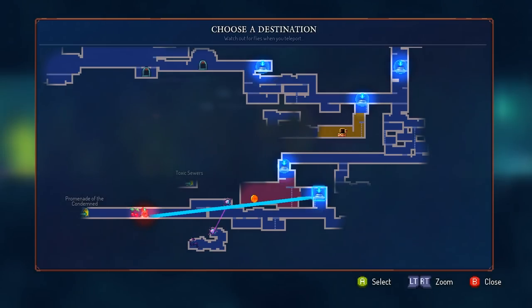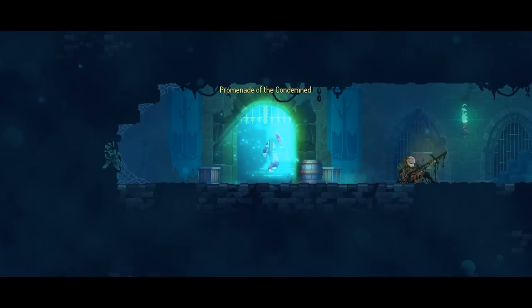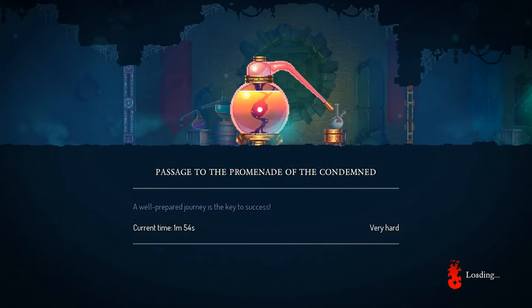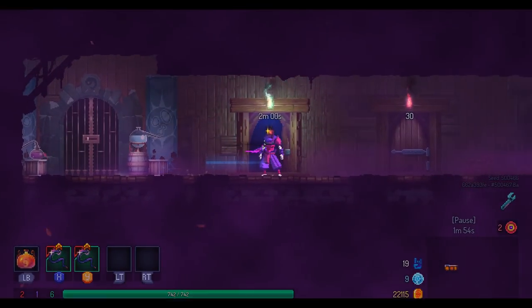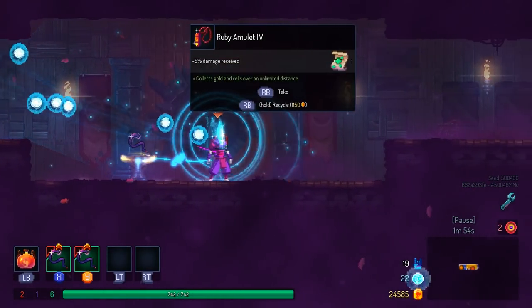Maybe I should just run directly into the Promenade right now so I can get the time door. It's a good idea. You always want to hit the time doors or the kill doors when you're going into the next area, because you get very powerful weapons out of that. When you only have a single one unlocked, that's a good head start to the run.